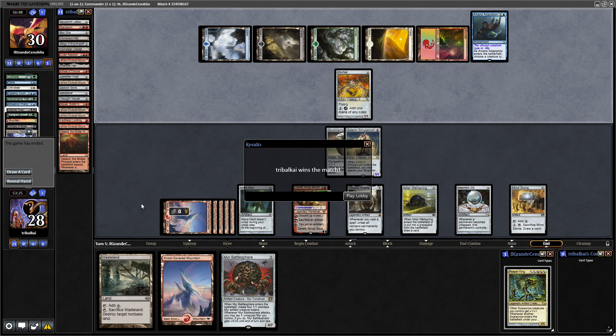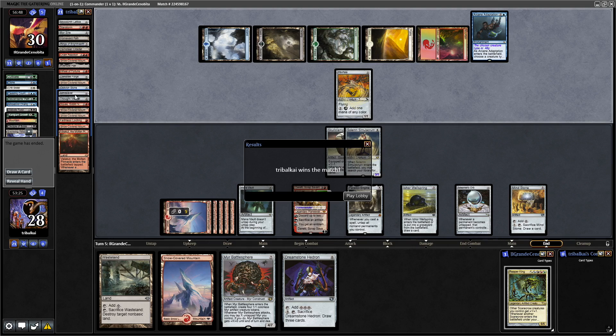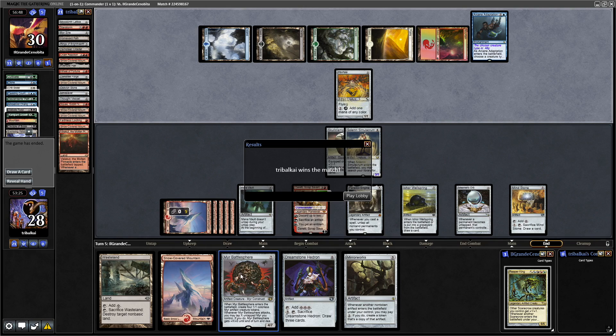Let's see what we would have drawn — Dreamstone Hedron for even more mana to make use of with Paradox Engine. We could have actually gone in for Mindslaver again with Daretti because we got him out so fast, so we can minus him down a few more times, probably getting rid of Eco Wellspring and drawing another card, which takes us into Mirrorworks. And that alongside Mirror Battlesphere means a couple of copies of Mirror Battlesphere. So yeah, I dare say we were going to win that one.